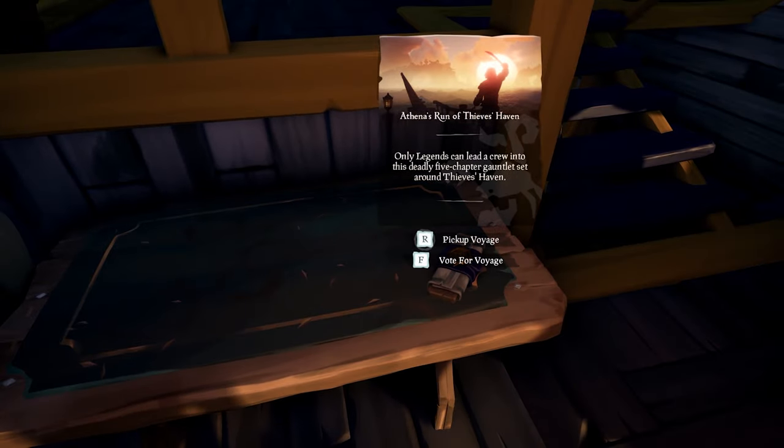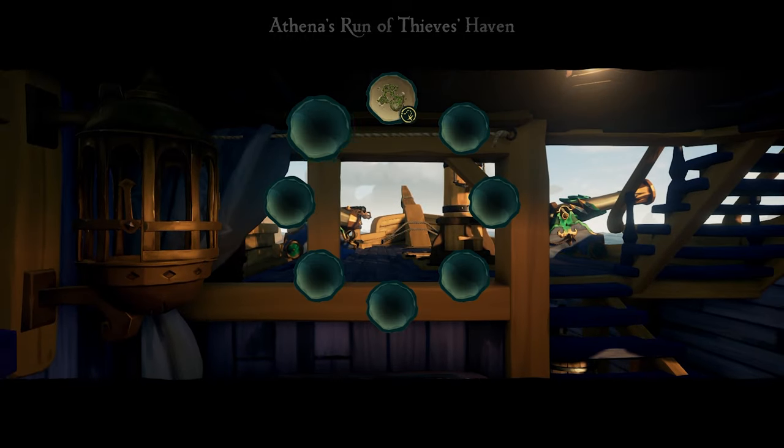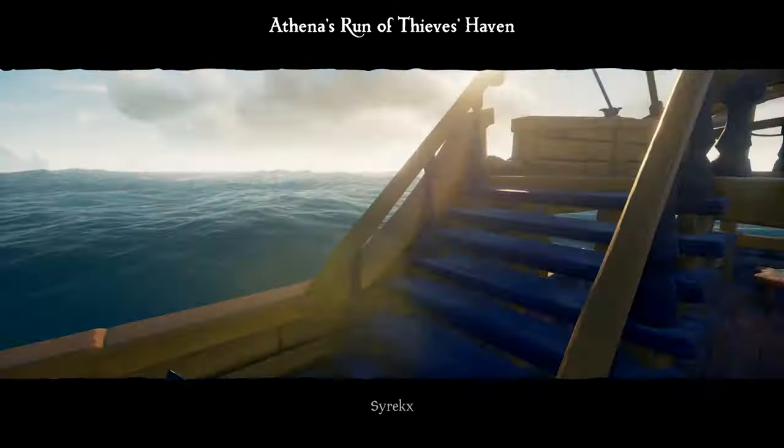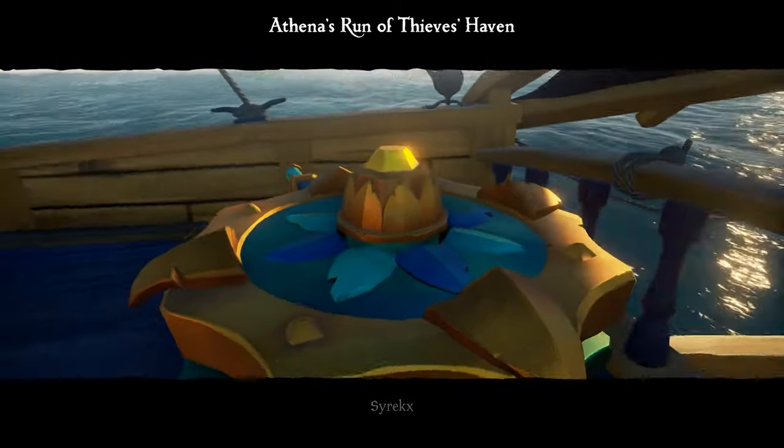The five chapter voyage is centered on Thieves' Haven with three X-Marks-the-Spot maps and two riddle maps on either Snake Island, Devil's Ridge, or Crook's Hollow.